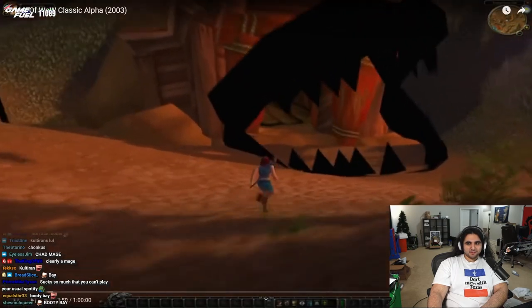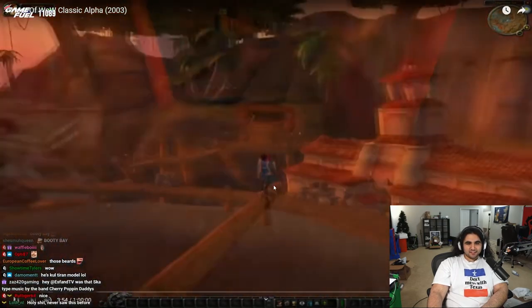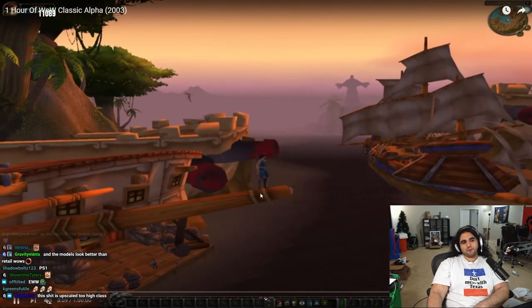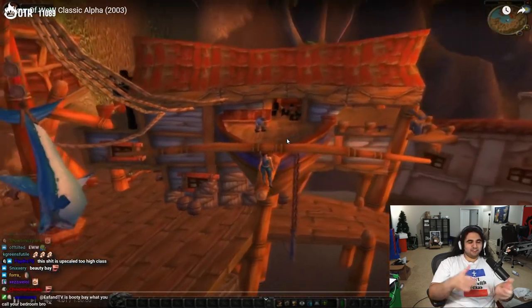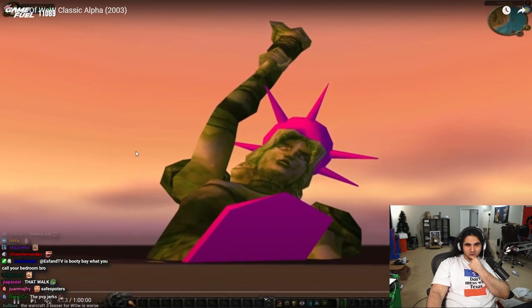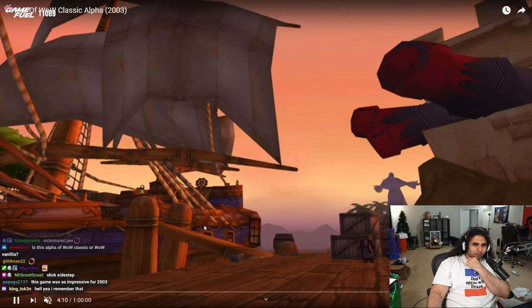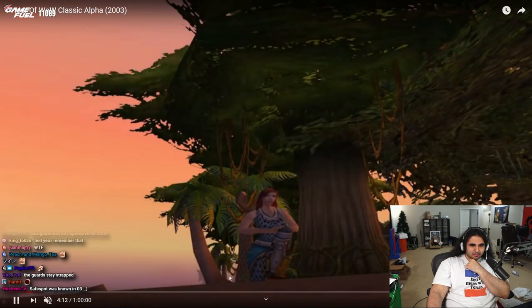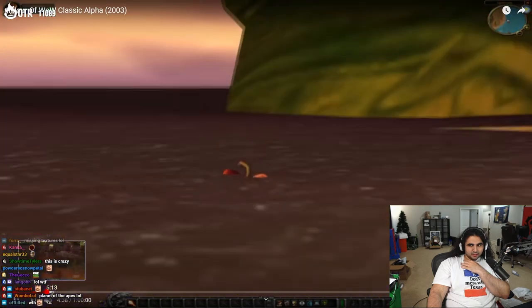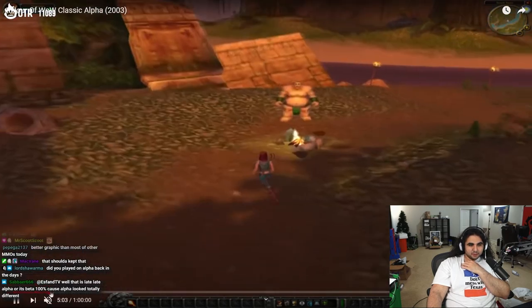Look at that cool tier mage. Look at the animations of how they run. There's a spot where those bastards shoot from the safe spot from the guards — they eventually added guns for the guards. Look, it's New York. Before Booty Bay had a static boat. The south seas, Kul Tiras.